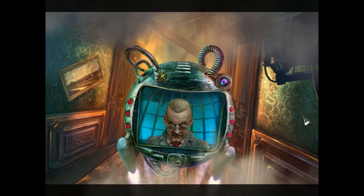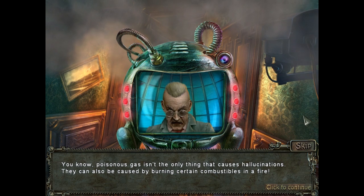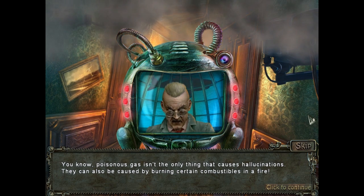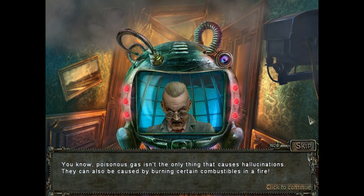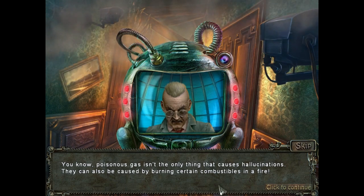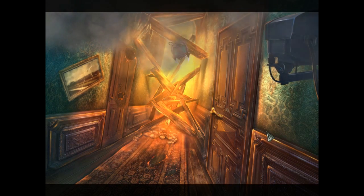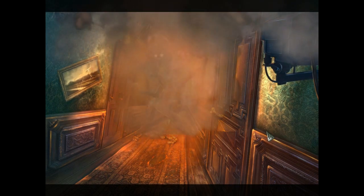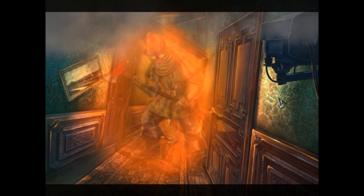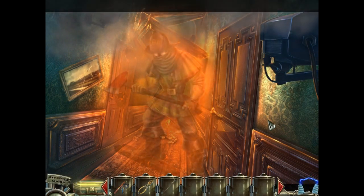Uh-oh, it's Dr. Blackmore. Poisonous gas isn't the only thing that causes hallucinations — they can also be caused by burning certain combustibles in a fire. Dr. Blackmore is basically saying, 'Hey, guess what?' He's giving us a hallucination of an evil firefighter. Why can't I ever hallucinate about somebody who's going to help me?